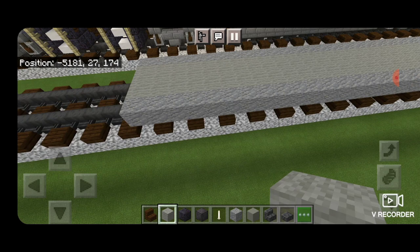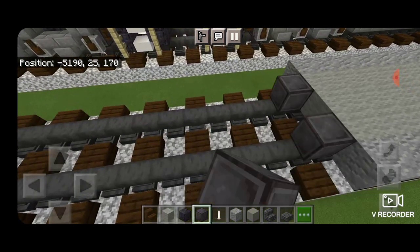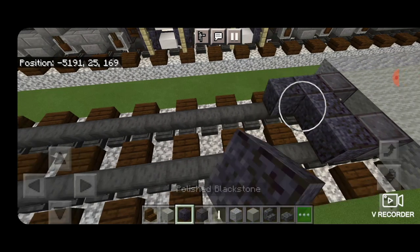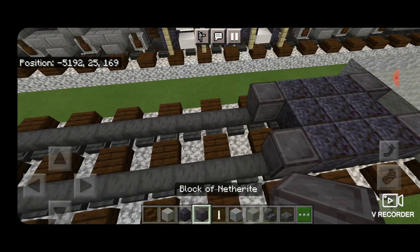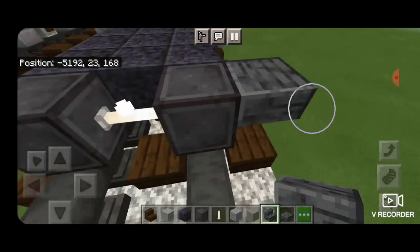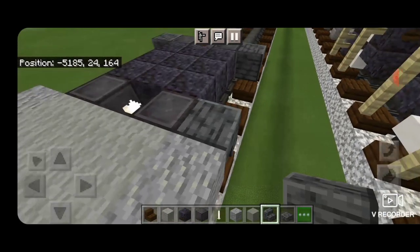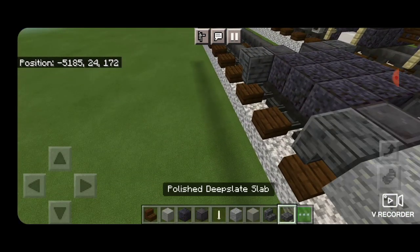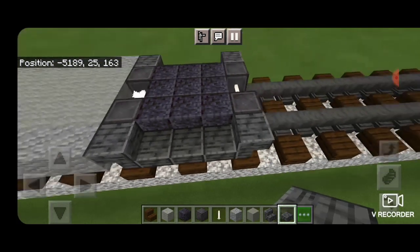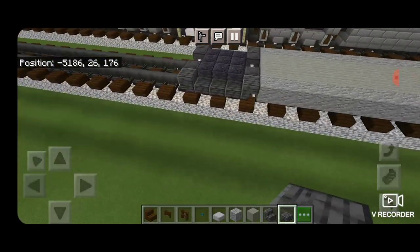Then behind this we're going to do our next set of wheels. Switch back over to a block of netherite — netherite on each rail with an end rod axle, then a three by three of polished blackstone blocks, then another set of netherite wheels with an end rod axle. Take upside down polished deep slate stairs facing this way on the sides of these wheels, then facing this way on the sides of these wheels, then across the bottom middle three polished deep slate slabs, same thing on this side.